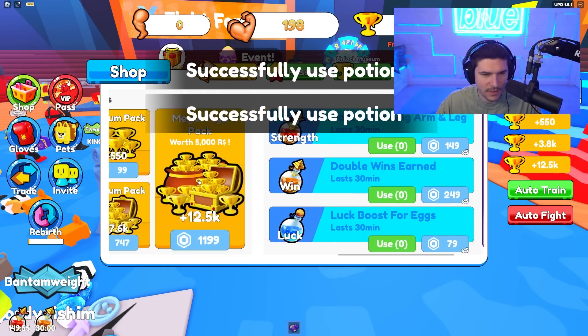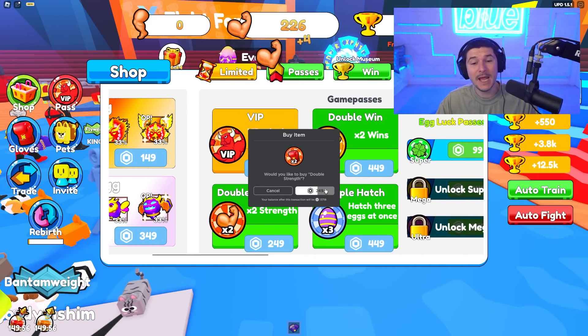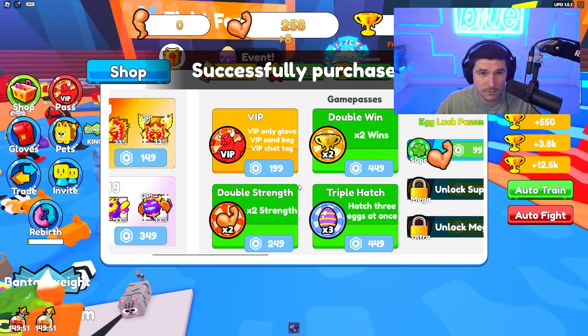Now we got some win boosts and stuff like that. There might be a game pass or two — I want to get double strength, which could come in handy because instead of getting four, I'd get eight. That would double the actual four.